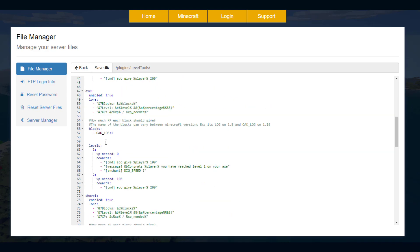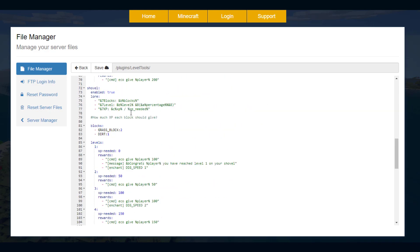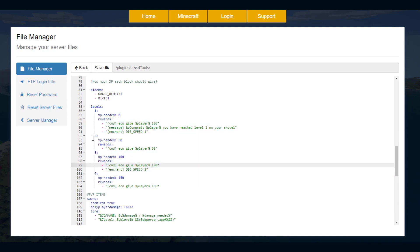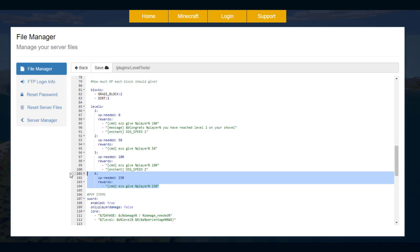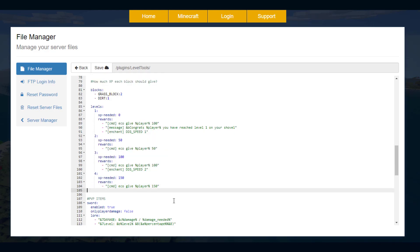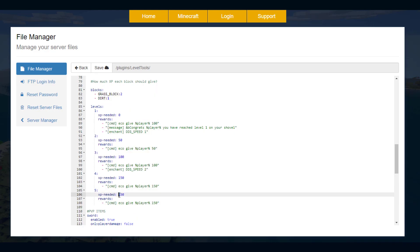The axe is going to be exactly the same thing — so instead of stone it's oak log. You'd probably want to add all the other types of wood and leaves. Then if we go down to shovel, which is the one I edited, these are the four levels I added: level two is 50 XP, level three is 100, level four is 150. And it's really simple — if you wanted to add another one you could just copy and paste one of the previous ones, change the number to five, change the XP required to maybe 250, and change the reward as well.